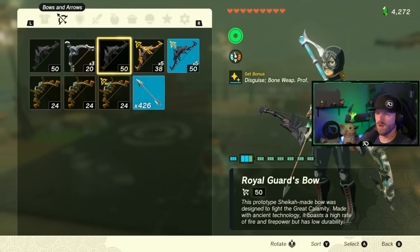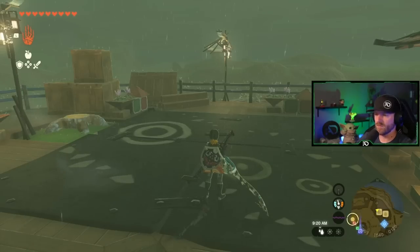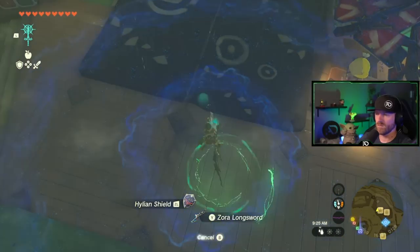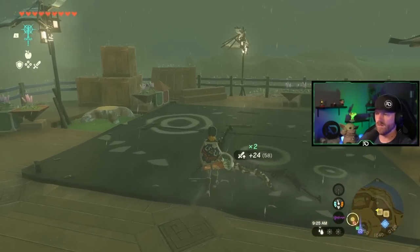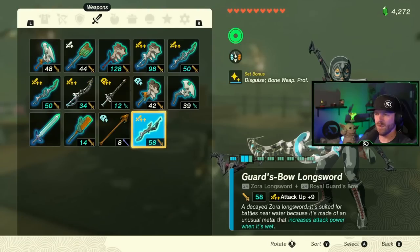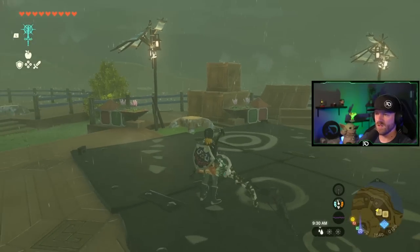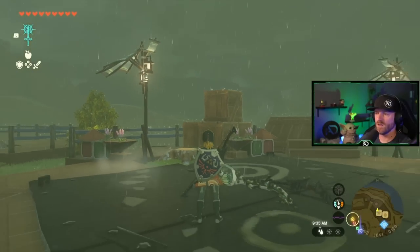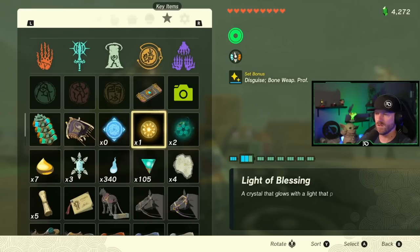Let's take our Royal Guard's Bow, drop it, and fuse it. Now you awkwardly have a Royal Guard's Bow on the weapon. Hold still and save it.